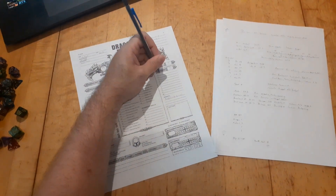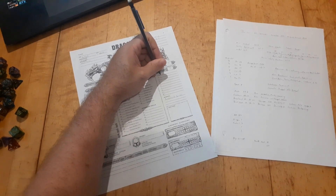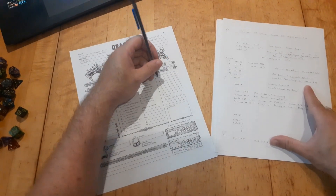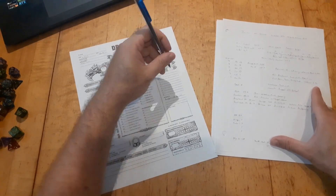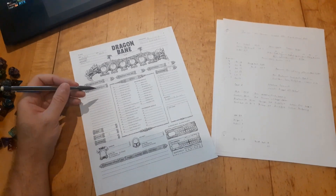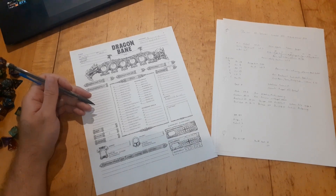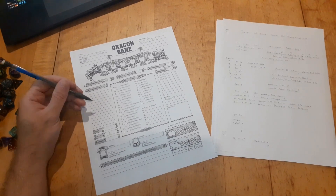In my inventory, aside from my weapon and armor, the only things I really have are one set of rations, a torch, and tinder. For coinage, we've got six silver pieces. I just want to make sure none of my gear counts as heavy. I don't think any of the normal equipment does — I think it would say it somewhere. It's more for objects you might be carrying with you. So yeah, we don't have to worry about any of that.